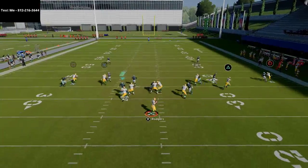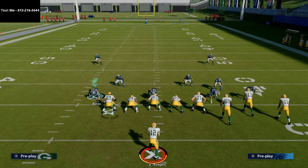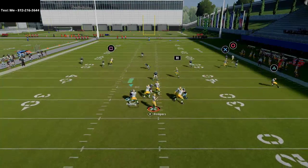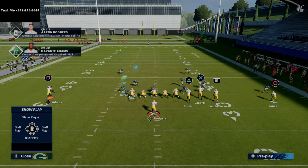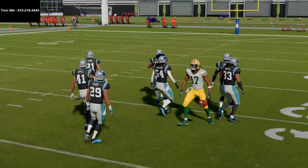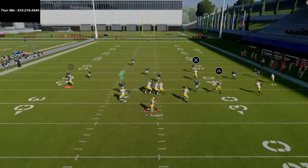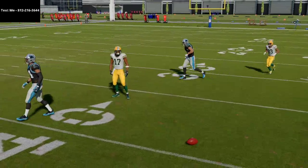Another thing you can do is motion Lazard to the right side — his route does a pretty good job against man-to-man coverage. But the real benefit of quads is what it can do against zone coverage, especially zone blitzes. You have four wide receivers to one side of the field, and you really just want to flood the zones. Against zone coverage, the route to Devante Adams is still going to get open — it gets open against every zone in the game. That's what makes this such a good play. You have that simple quick motion combined with a power route that forces them to devote a user defender to stop it. The one thing they might do is blitz, and that's where your hot reads come in. He crosses right underneath pretty much every zone coverage.